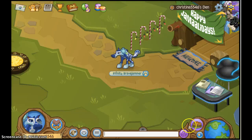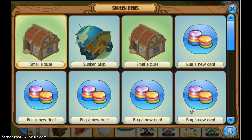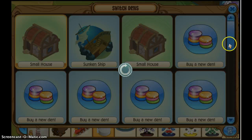You click edit to put stuff in your den, right? Click that. Now you're going to see this little castle icon for the den you have right now. Click that and these are the dens you have.